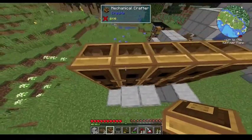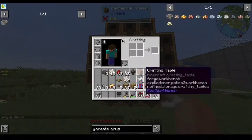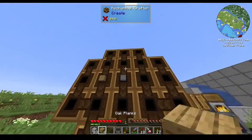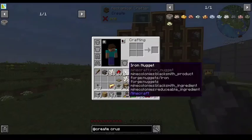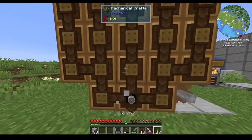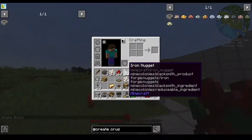Alright, so stone goes in the center, my wrench goes in my hand, the four planks, and then a bunch of andesite alloy. Yes. Oh, that's nice and speedy. A pair of giants. Oh baby, my baby.